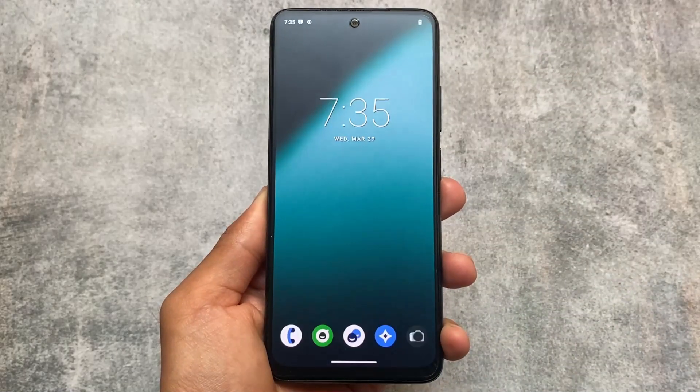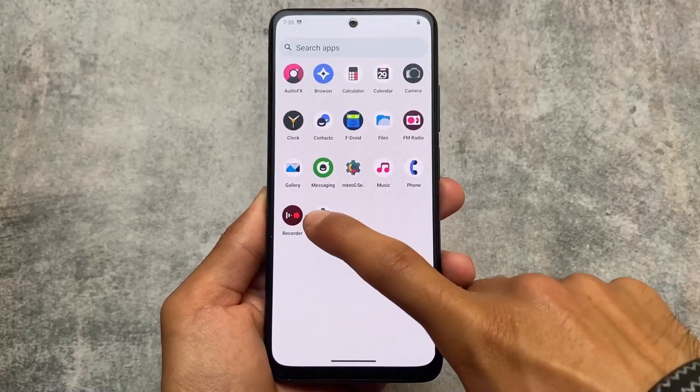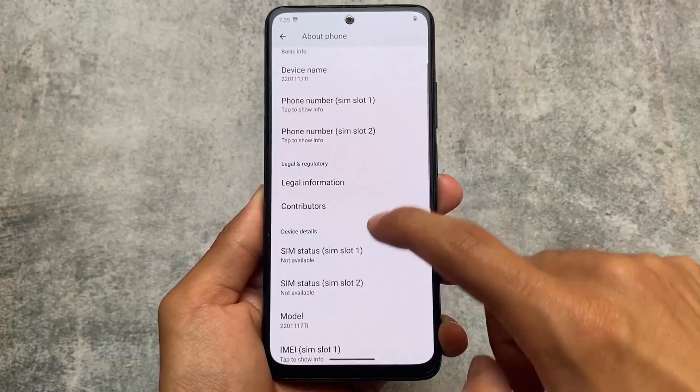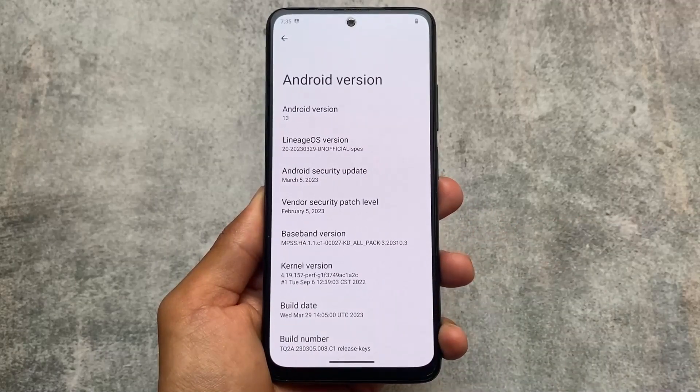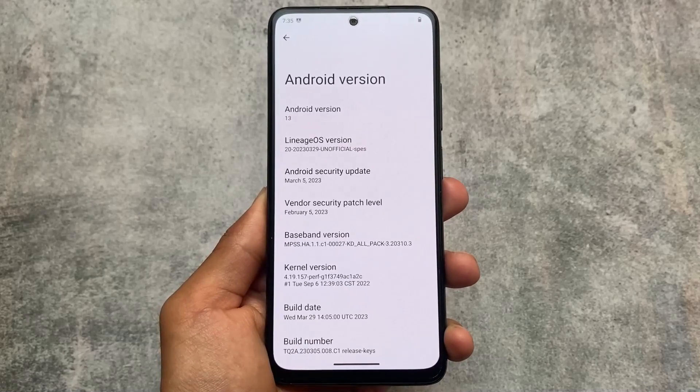As you just noticed, my device has booted. The booting time is very fast because we didn't wipe anything. If I go to Android version and details, you can see I now have the March security patch. My device is upgraded and nothing is lost, nothing is wiped.